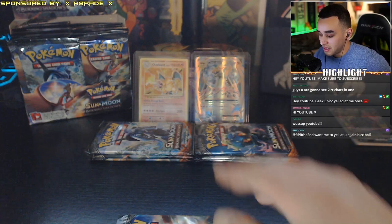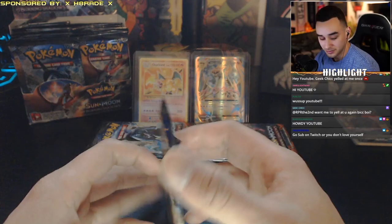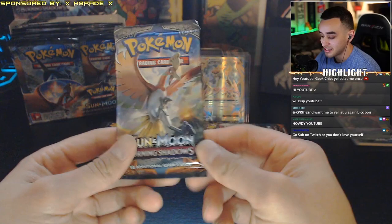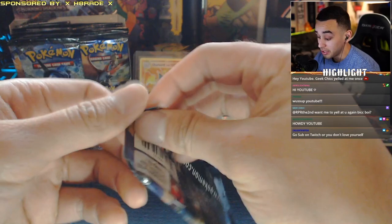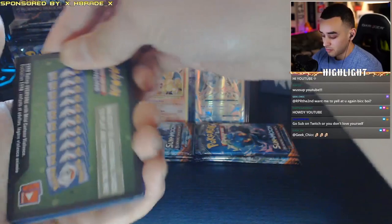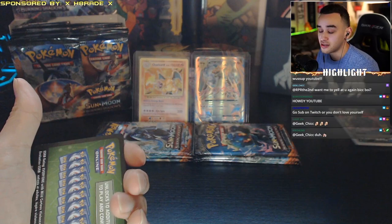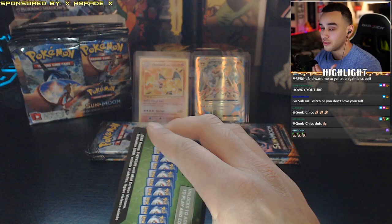Quick announcement — if you see these two Charizard cards right here and want to see where we pulled them, make sure you watch my most recent videos for the Pokemon XY Evolutions pack. We're looking for that super rare rainbow rare Charizard in this Burning Shadows set. There will be some code giveaways throughout this video for Pokemon TCG Online — I'll put some screenshots of codes in the video.